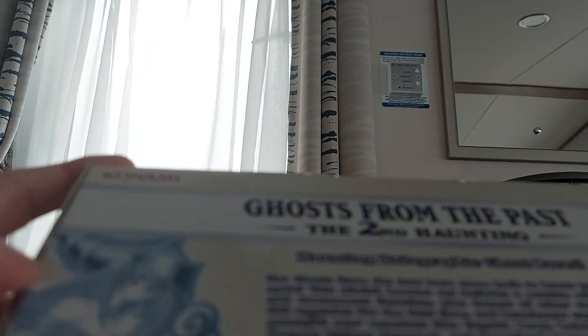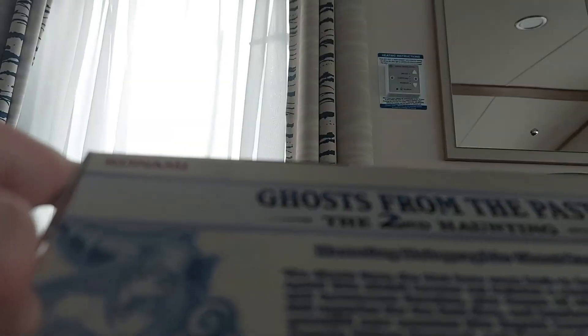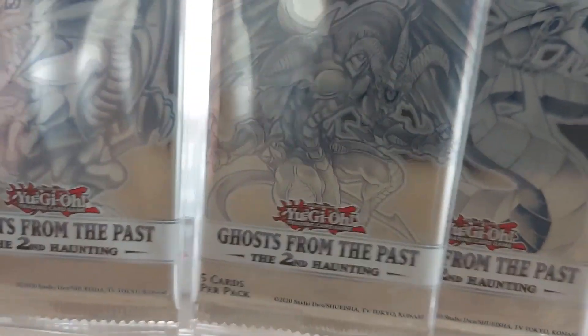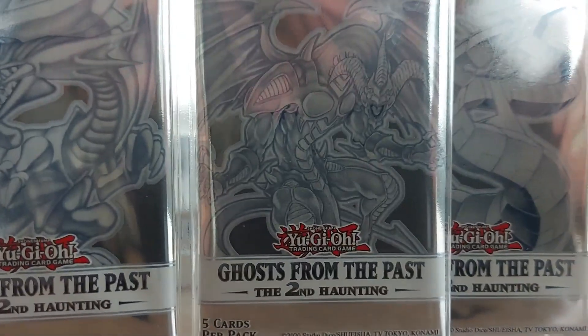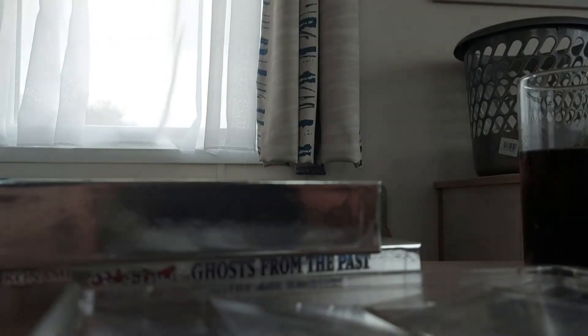They have these little things on either side which are really hard to open, and I really don't want to damage the box. I'm going to gently do this — learn from last time and just open it this way, then peel it. So you have four booster packs which look honestly cooler than the other booster packs. We've got Cyber Dragon, Red Dragon Archfiend, Blue Eyes, and our girl.